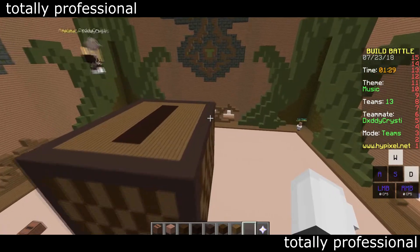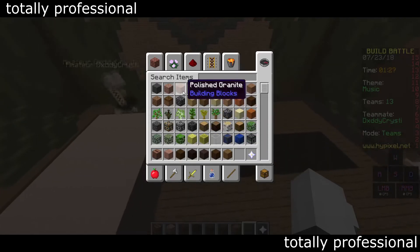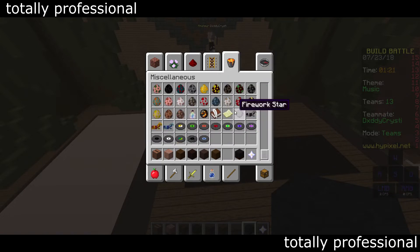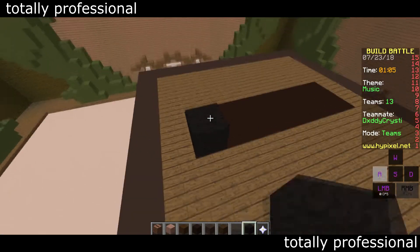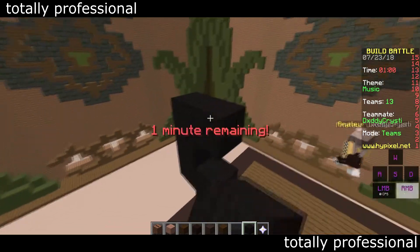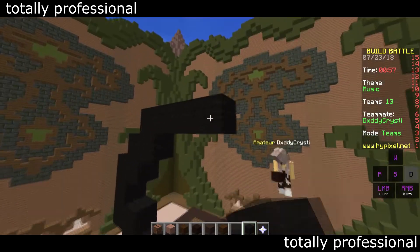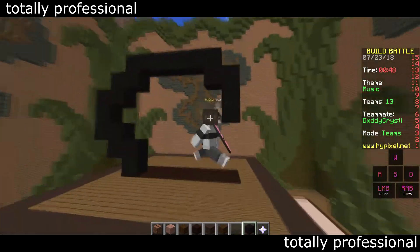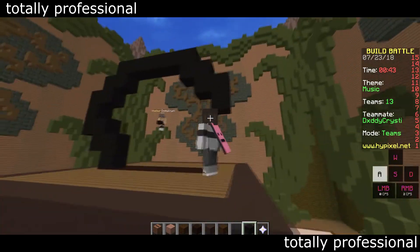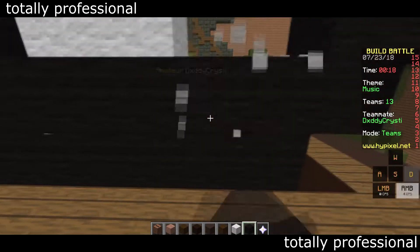It doesn't look that bad. Put a music disc above it. What color is a music disc? Which one do we do? The yellow one, the green one — which one's the easiest? The white one. We could just build it halfway in. There's a lot of effort, so I'm just gonna build it up — because I'm lazy. Oh okay, that looks great! It's fine, don't worry about it. That's not bad actually. Fill it in, fill it in.